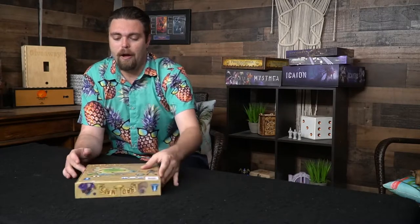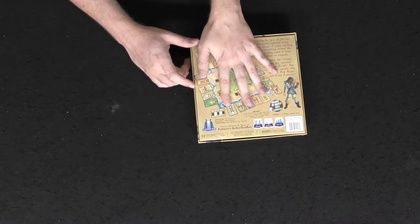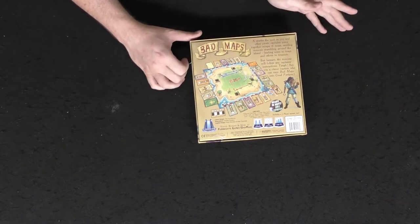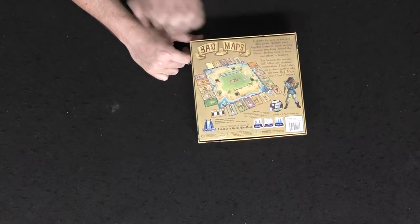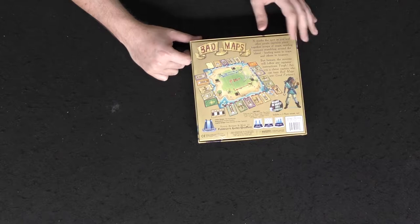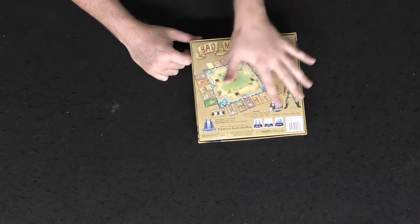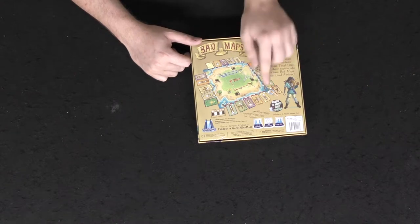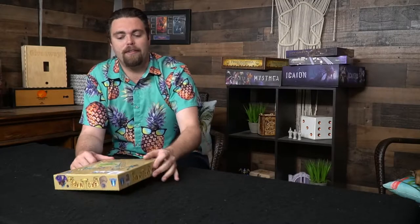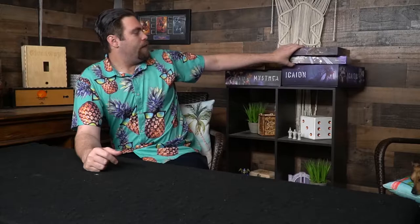Bad Maps by Floodgate Games did a good job on the back of the box. You can see the entire board layout, where all the cards go, an example of what gameplay looks like, nice illustrations, player count, company name, and all the other little pieces of information you'll need. It even mentions a haunted expansion for the caves — very, very nice overall from Floodgate Games.